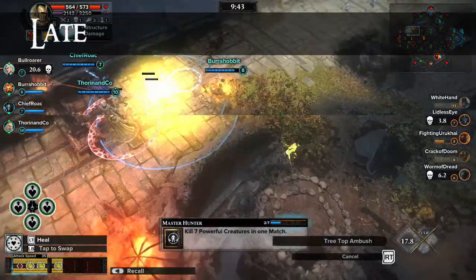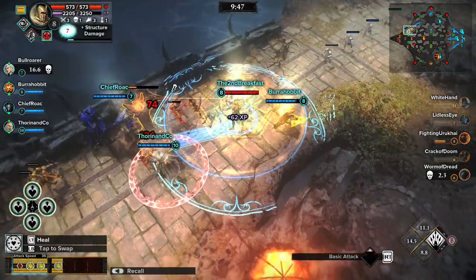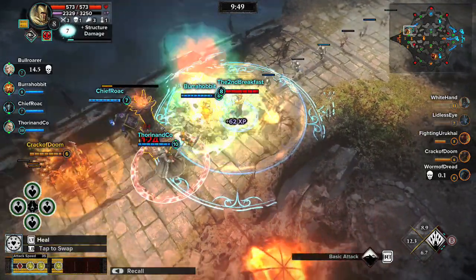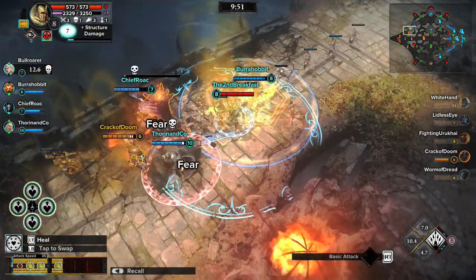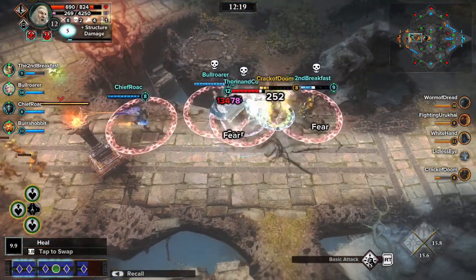Late in the game, it's time for Guardians to position themselves for an assault on the enemy base. Group together and eliminate any towers that remain in the lane. Identify the most powerful enemy Guardians and take them on as a team.